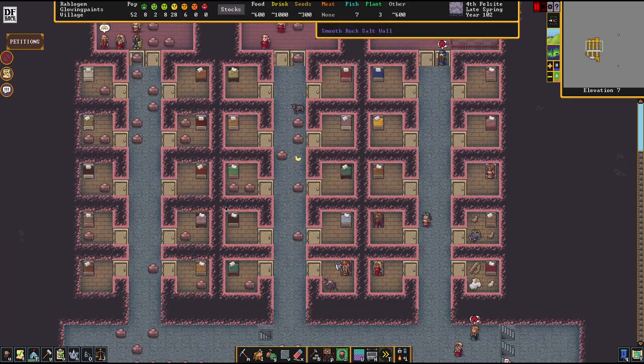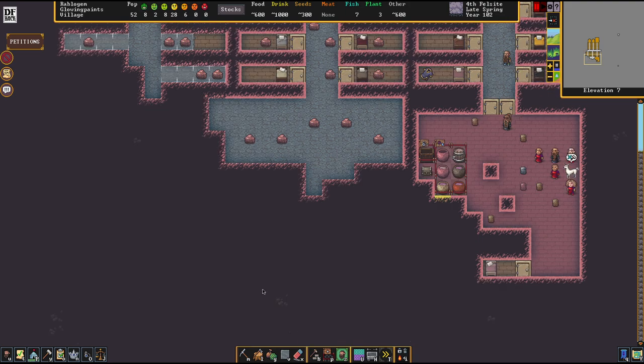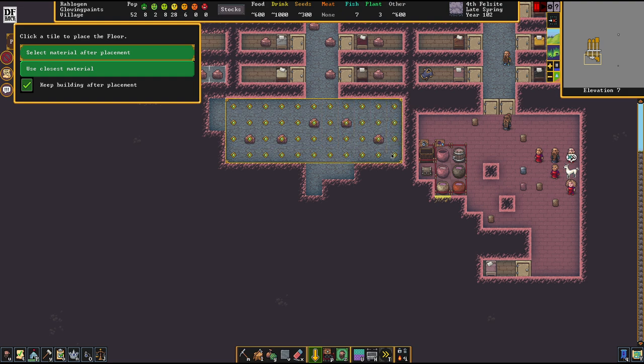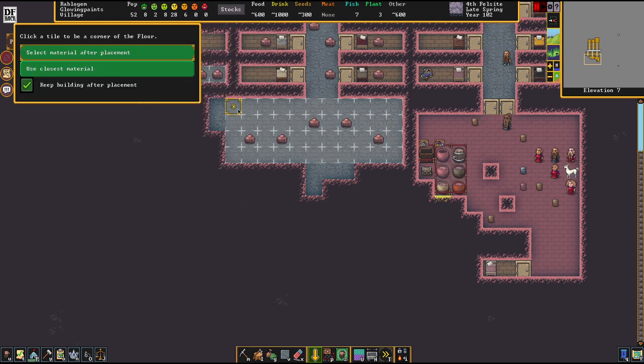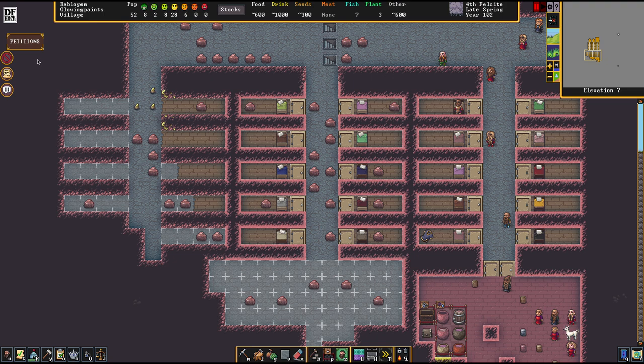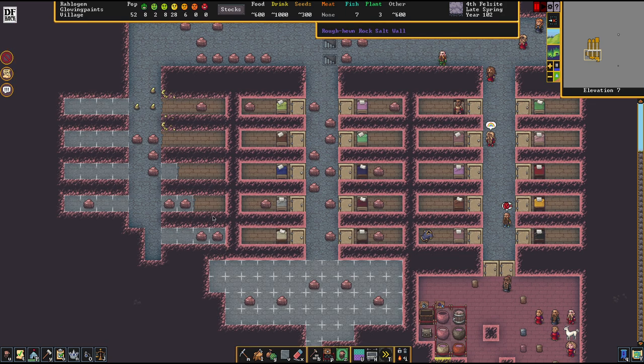A guild hall is a spot where people of a certain craft will meet up, show their skills to each other, and educate one another - it's a pretty good thing to have. We're going to set up one guild hall here in this room that I originally wanted to dedicate as a temple, but that didn't come together because of aquiferous rock. So this is going to be the farmer's guild hall. Once you accept that petition, the game doesn't offer any readouts about it - you have one year to complete it, by the way.